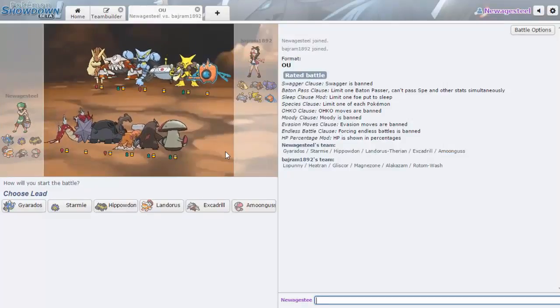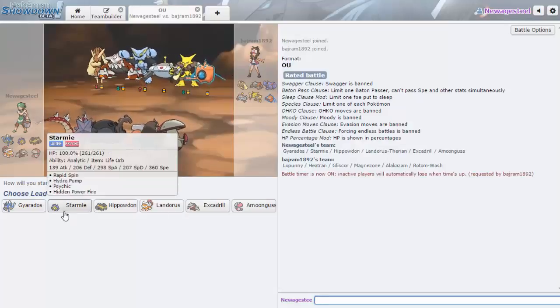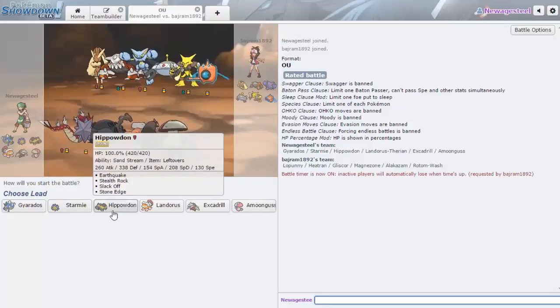We got one with Mega Lopunny — not bad. I'm seeing a lot of decent setup fodder for Gyarados. Not Magnezone really. Mega Alakazam could be setup fodder, not really though. What's he trying to lead with? Gliscor, Lopunny, Heatran — one of those. I think I really want to lead Landorus or Hippowdon, maybe even Starmie.